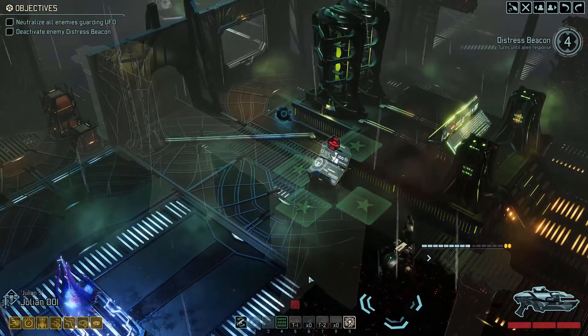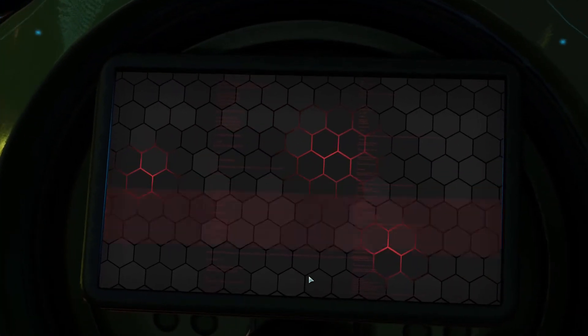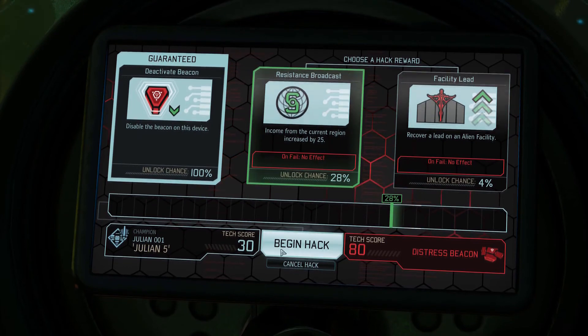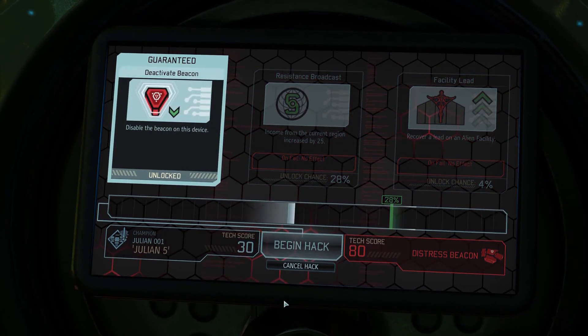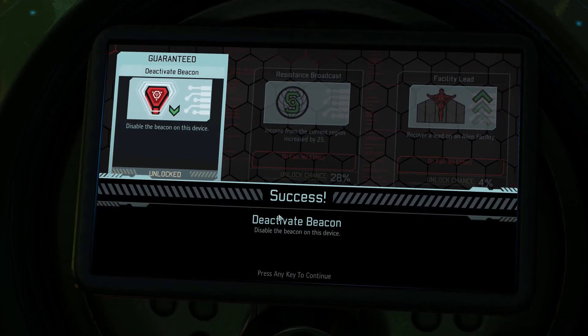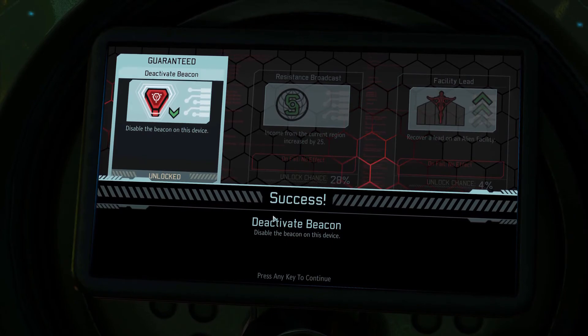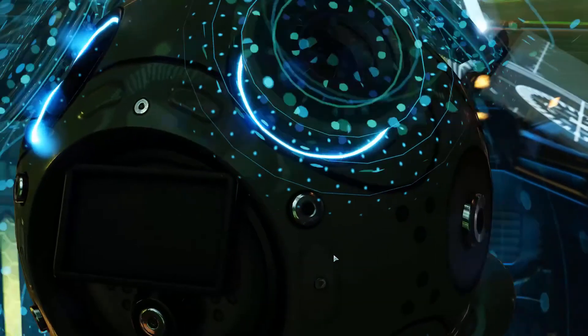Advent Purifier down — it sort of accidentally blew up Julian a bit as well. Advent Shield Bearer down for the count. He's running away, which means there's probably a SWAT in that direction. Julian, you can hack it. System Override — let's go for the Resistance Broadcast one. Seems like we might actually get it. Of course we don't get it, because that would be fair, right? Beacon deactivated — that means we don't have to worry about reinforcements turning up.